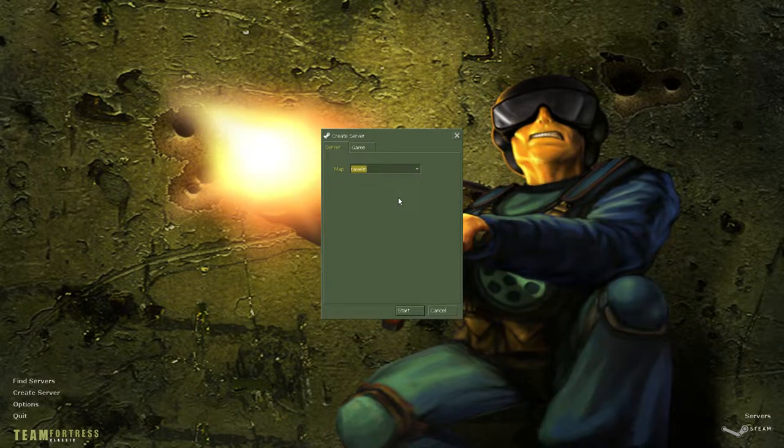Alright, so if we're not counting Hunted, we are officially at the end of the road for the official Team Fortress Classic maps. We have arrived at Ravelin — or maybe it's Ravelin on second thought. I'm gonna go with Ravelin, just because if you read it out literally, that's what it is.